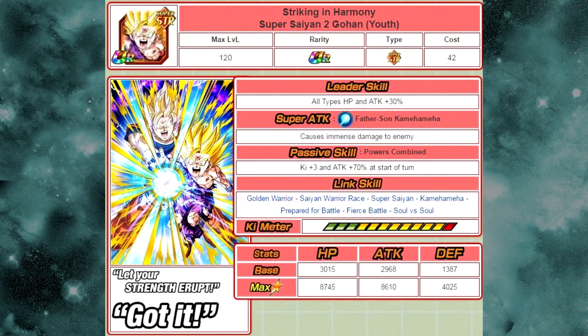He Dokkan awakens into Striking in Harmony Super Saiyan 2 Gohan Youth. His leader skill is all types HP and attack plus 30%. His super attack, Father-Son Kamehameha, now causes immense damage. His passive, Powers Combined, gives Ki plus 3 and attack plus 70% at the start of turn — so he fires super attacks at Ki level 9. You want him at super attack 10 if possible. I've been feeding Agility Super Saiyan 2 Gohans into him when I get them.